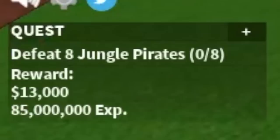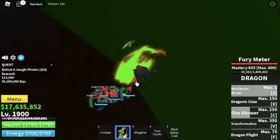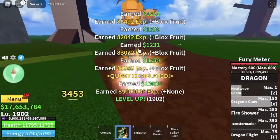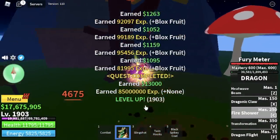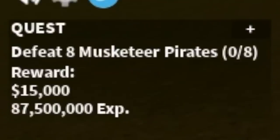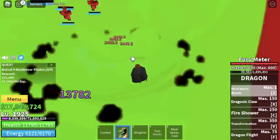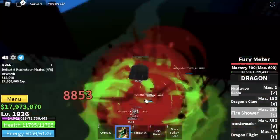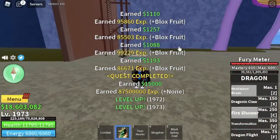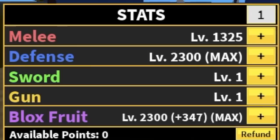Next up, the Jungle Pirates — easy to defeat. Lure 4, use Z and C skill. 25 levels will be done here. After that, move to the Musketeer Pirates. For those who don't know, you can unlock the Toshita Sword here — I made a video on that, so check it out. Level up here until you reach level 1975. For the stats, you already have max defense and max Blastfruit, so it really depends on you where to put the remaining stats.